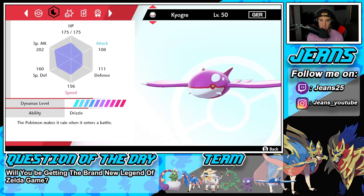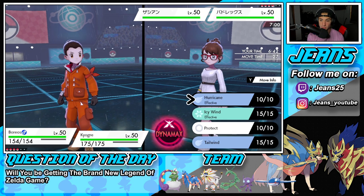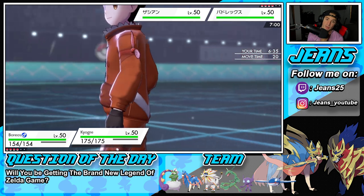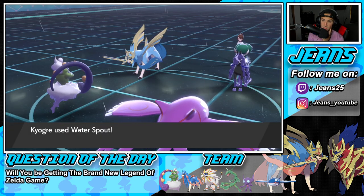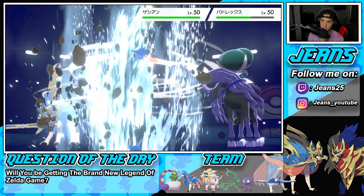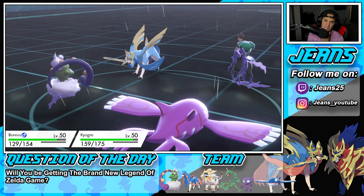I think Kyogre does outspeed, but I don't want to bank on it. I think I'm just going to go for an Icy Wind just in case this thing's sashed - slow down both these guys and just drop Water Spout all across the board. He ends up protecting Zacian, so I'm going to try to get rid of this Pokemon with an Icy Wind. We are not setting up Tailwind until next turn - we can save our speed. That brings it straight down to the Sash. I wish we had a first turn priority move.